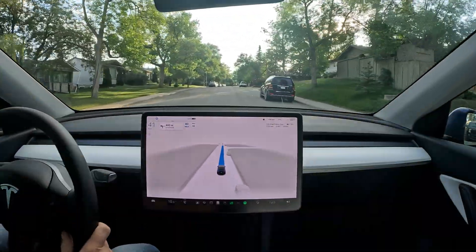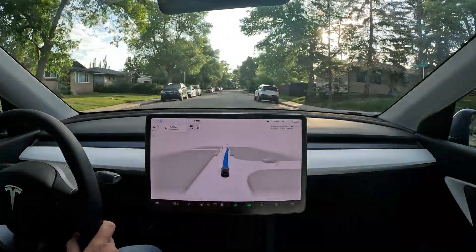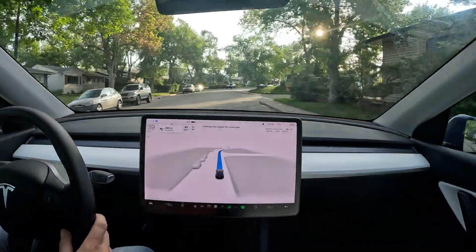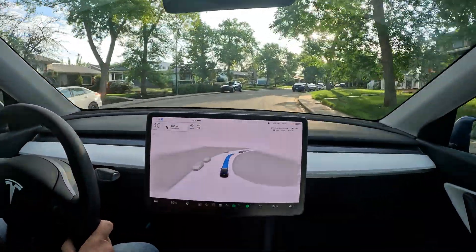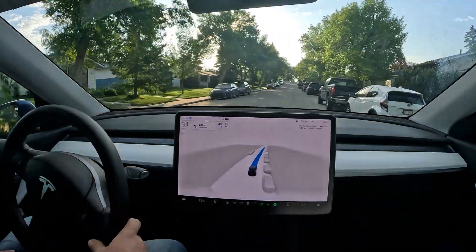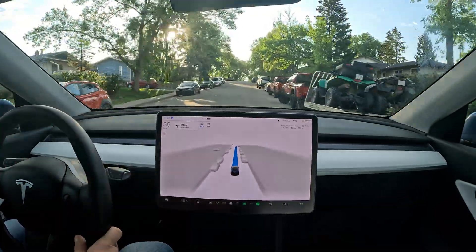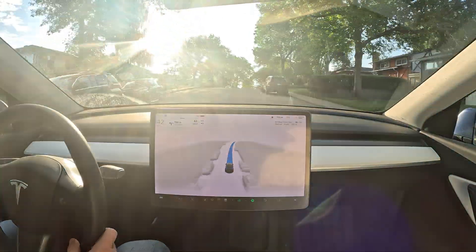There's a pedestrian crossing the road with their dog — let's see if the car slows down. Very nicely, and there's also a car coming out of that alley. It didn't really punch the brakes — very smooth slow transition. Then it punches the brakes for a blind spot. That's okay, though it's not really okay if there's a car behind you at that moment; luckily there wasn't.